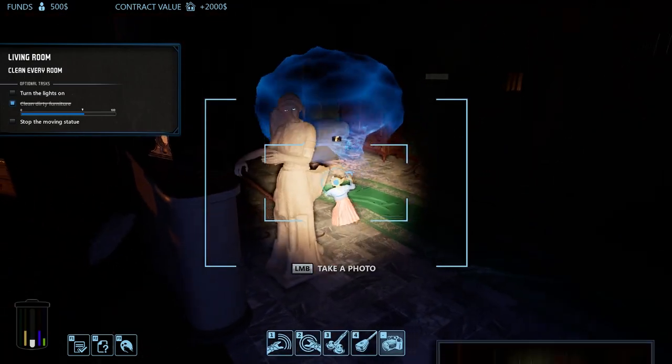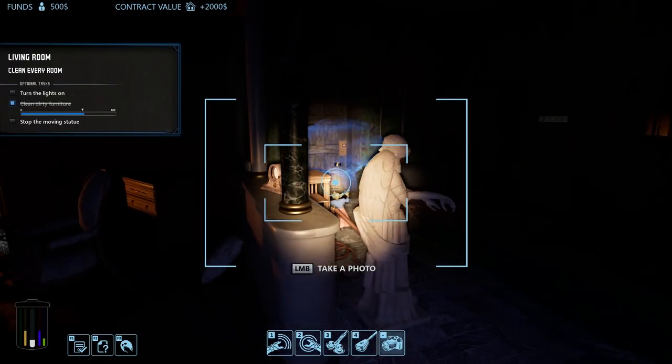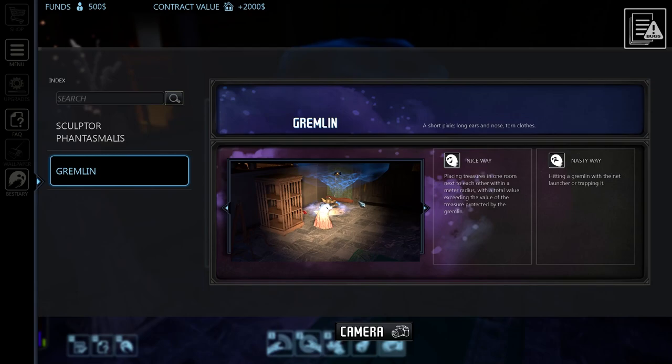What are you? Sculpture — phantasma! Nice. Each art piece haunted by an entity is missing a piece — find it, destroy the statue with a hammer tool. Without an art piece to connect with, the spirit, although sad, will stop haunting. What the heck are you — gremlin! Place treasures in one room next to each other. Within an immediate radius, a total value exceeding the value of the treasure means the treasure is protected by the gremlin. You can deal with a gremlin using a net launcher or trapping.